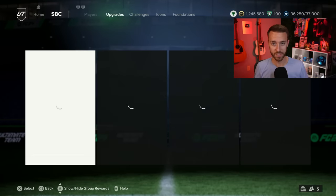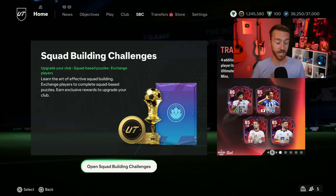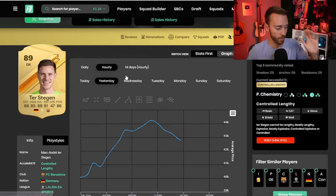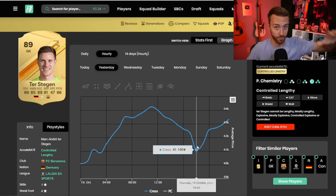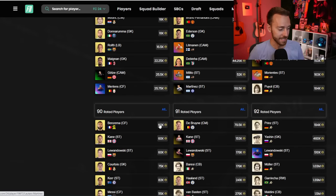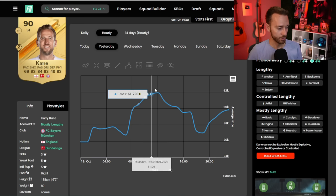We did have marquee matchups yesterday, which was nothing insane, but it did supply the market with some supply and we saw prices dip. The market worked out incredible yesterday for making some coins. 89s - we talked about these at length in last night's YouTube video and on stream. There were two windows we thought were going to happen and they both happened. Ter Stegen went from 40K all the way to 44, went back down, then is now back up at 44,000 coins. 87 and above rated fodder did amazing things yesterday.